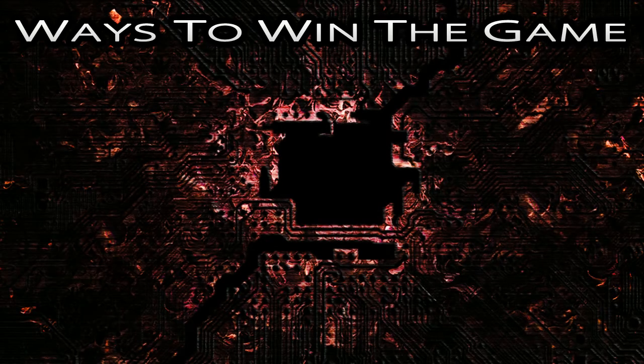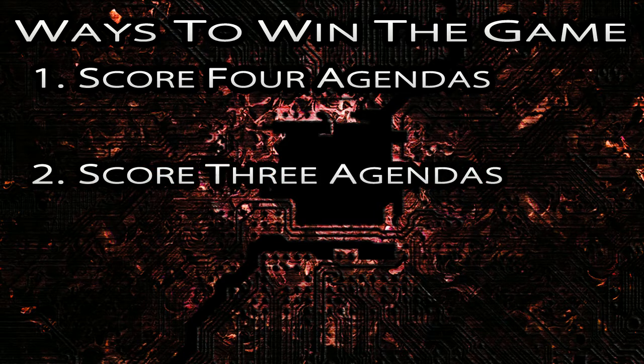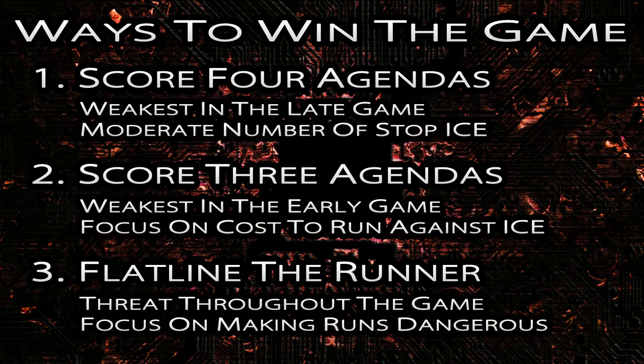In Netrunner, competitive decks have fallen into three major categories for their primary method of winning the game. The first is scoring four agendas, the second is scoring three agendas, and the final is flatlining the runner. First we're going to look at these in a little more detail, and then we're going to see if any patterns emerge in the types of defenses each category plays.